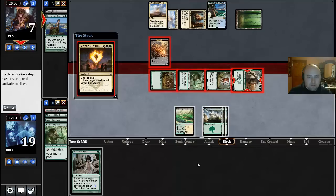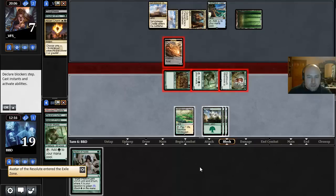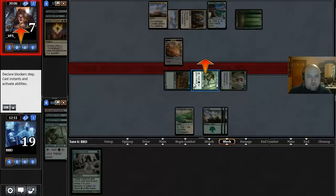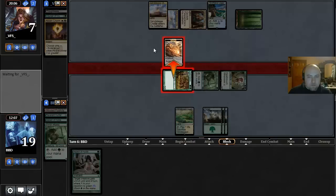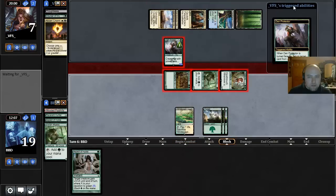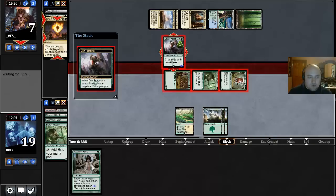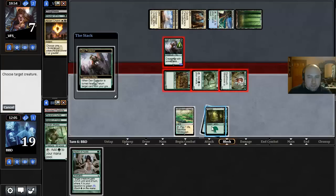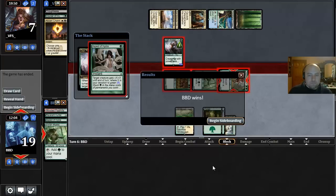Abzan Charm to exile the Avatar. I kind of still want to just proceed to damage here, so that this morph creature — our opponent's probably just going to flip the morph, and then we can aspect our unblocked creature. Yep. That gives us a perfect opportunity to just Aspect this guy and kill him. Alright, sweet — we crushed him that game.